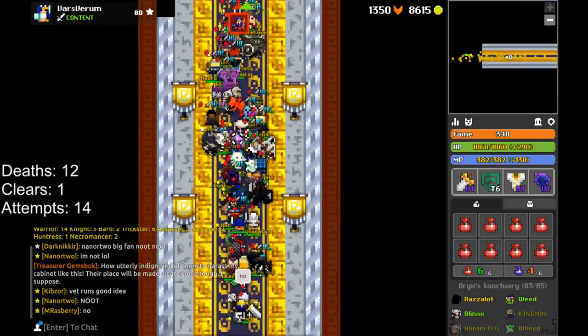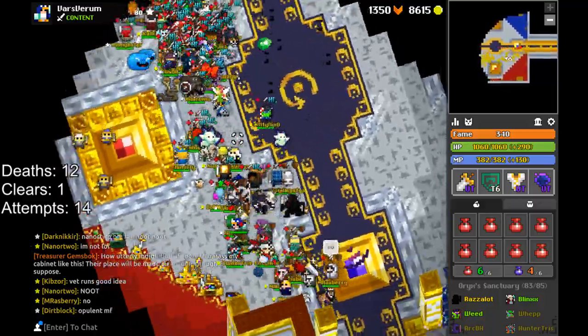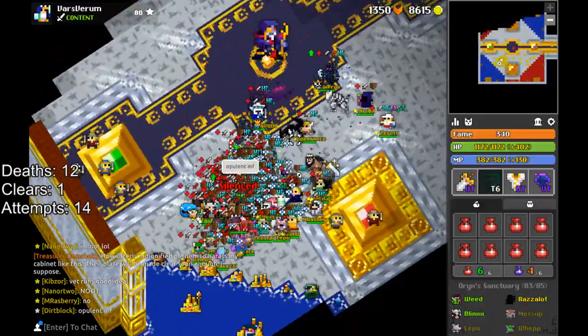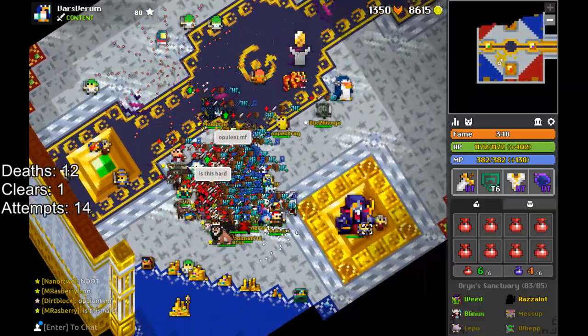The Oryx Sanctuary makes the Lost Halls look like a pirate cave. This is not a dungeon you can just stroll into and magically get to the end — you actually need to know what you're doing. We've been in a very melee-centric meta for a while.